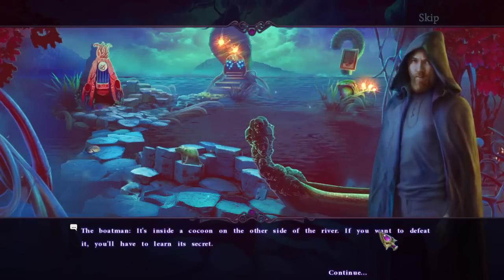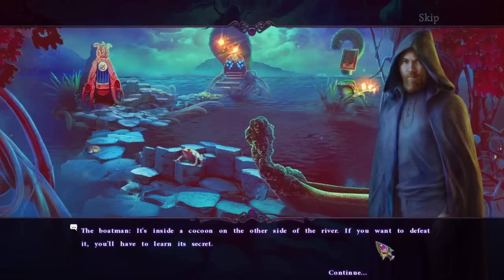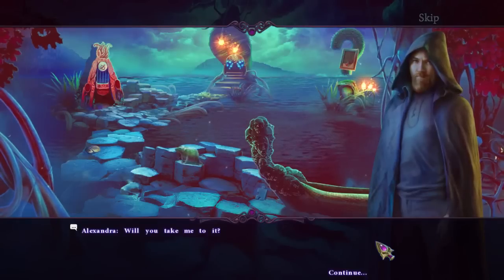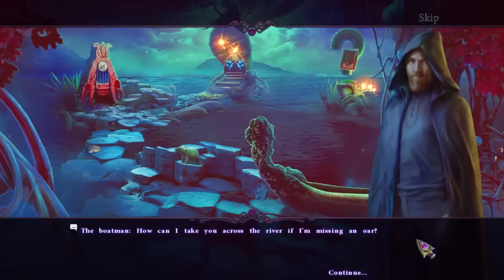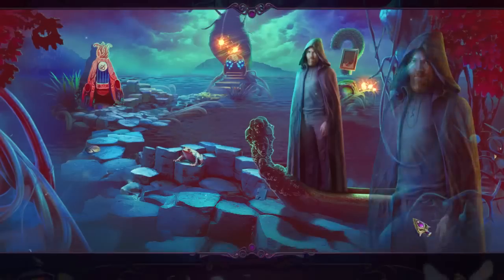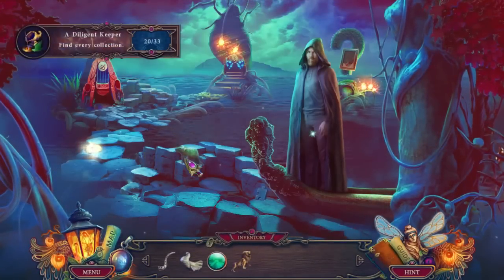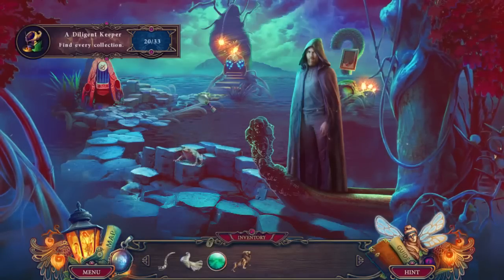It's inside a cocoon on the other side of the river. If you want to defeat it, you'll have to learn its secret. Will you take me to it? How can I take you across the river if I'm missing an oar? GG, guy.